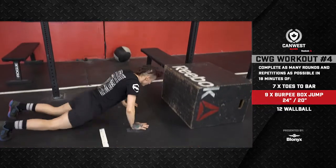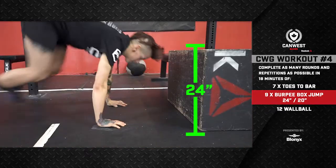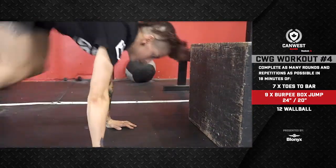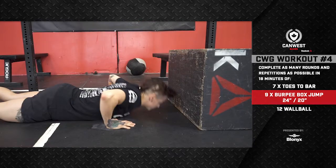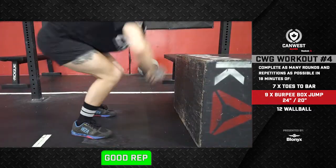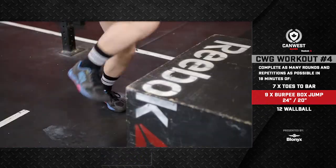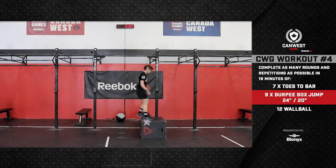After seven reps, the athlete moves on to the burpee box jumps. Men will use a 24-inch box; women will use a 20-inch box. The rep begins with the athlete facing the box with their chest and thighs on the ground, then jumping onto the box. A two-foot takeoff is required for the rep to be considered good — a step up to the box will not count.